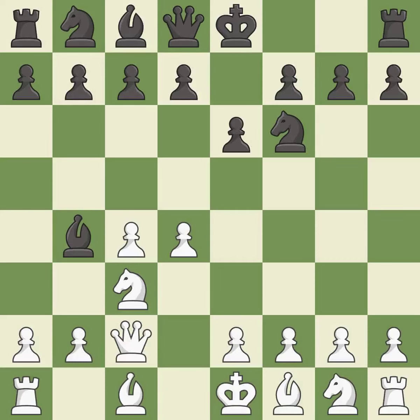Qc2 defends the knight on c3 and continues the fight for the e4 square. d6 controls the e5 and c5 squares and opens up the d7 square. The opposing bishop is kicked by a pawn and must now move or be captured.